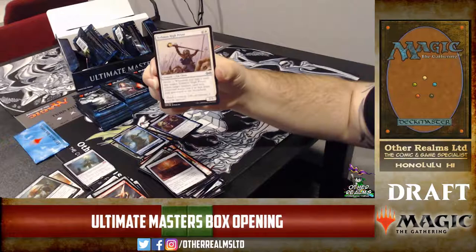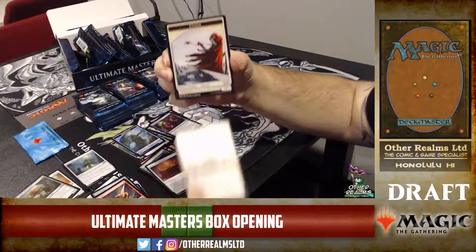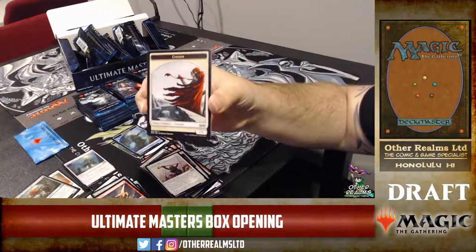Tethmos High Priest has heroic — you can return a creature with converted mana cost two or less from your graveyard to the battlefield. You can grab back your unicorns! And it's also a 3-mana 2/2. And look at that — a Citizen token! That has never been printed as a token before. What makes citizens in this set?